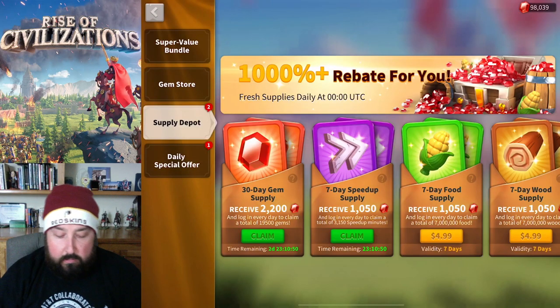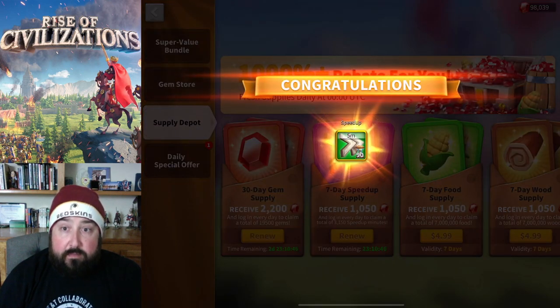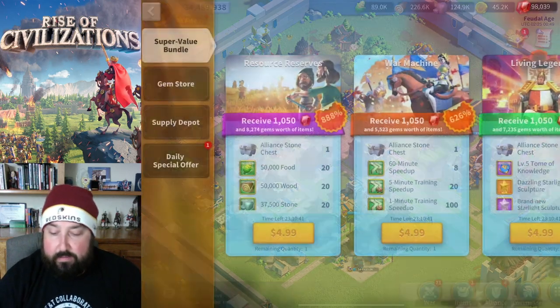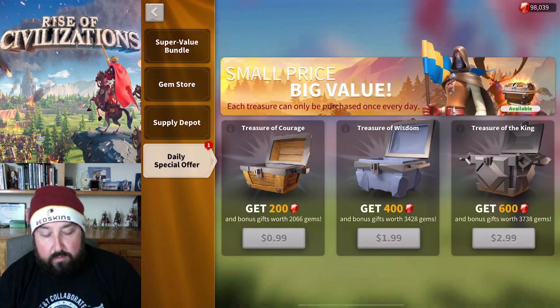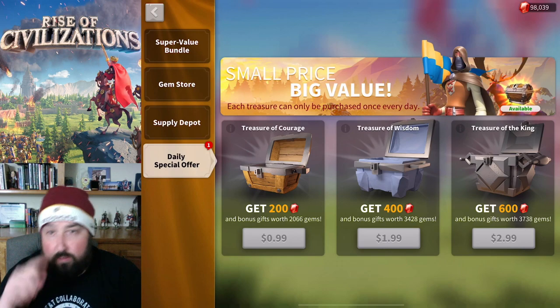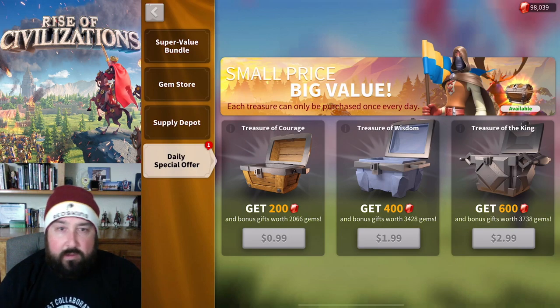Supply Depot - I have a 30-day supply of gems and a 30-day supply of speed-ups. Those are both things that every governor can use 100% of the time. I usually get those whenever it's a gem recharge event, so I might as well get those to hit the 2,500 gem requirement for the recharge reward.